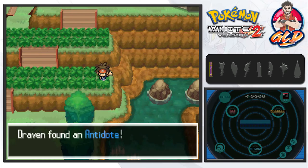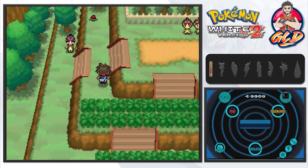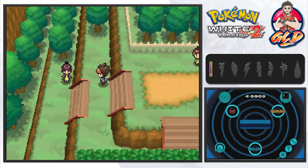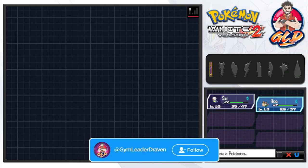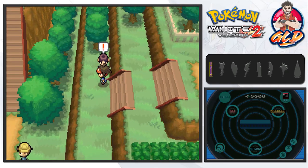Let's go ahead and grab this item — we got an antidote, which is always nice. There are more trainers along the way. We also grab a Dire Hit, which raises your critical hit ratio. Let's switch out Ace and go to Oshawott with Torrent ability, and see what the next trainer has.